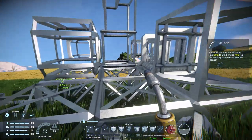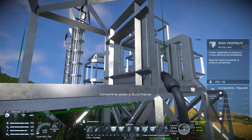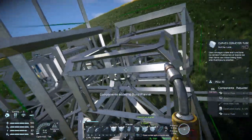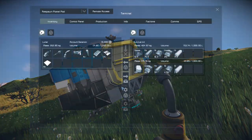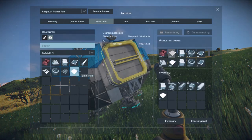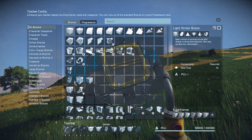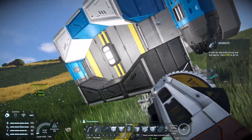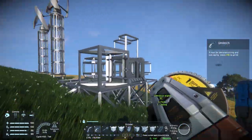Now we need to get this all built. You can go into the G menu and add it all to the build planner, or if you go around with your welder and right click on a block that isn't fully constructed, you can add it to the build planner directly. Right click on everything to queue it all up, then head over to the pod and click the production button. Five components could not be put into production - the survival kit can only make very specific components and can't make metal grids. However, we do have metal grids already on the ship so we can borrow those.